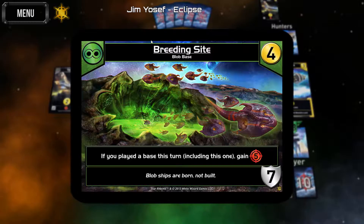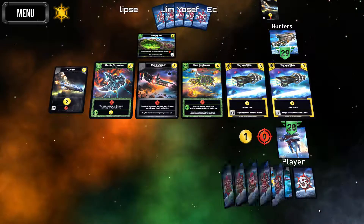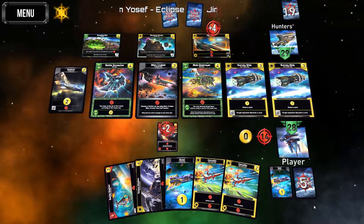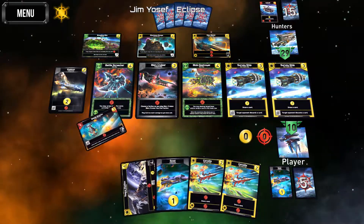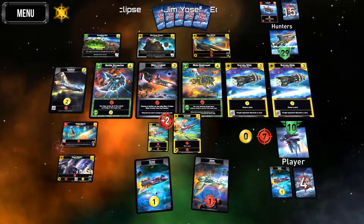The breeding site: if you played a base, gain five — that's where he got most of his attack from. We've got two bases coming and a couple of draw cards. If we can keep up — well, at least we lost half our life. There's that — let's draw, let's draw.